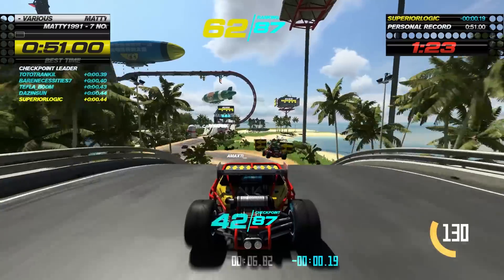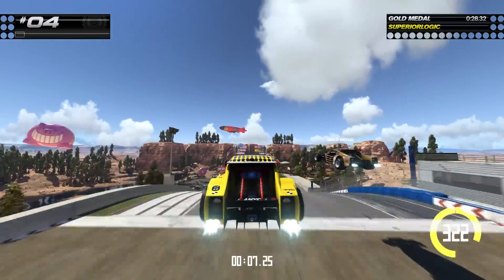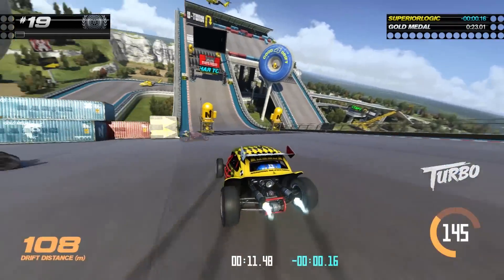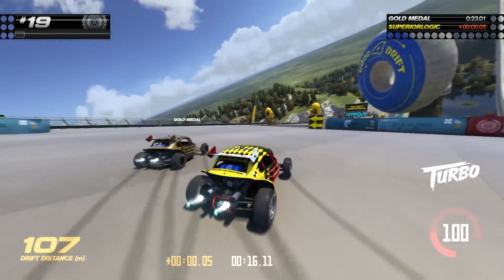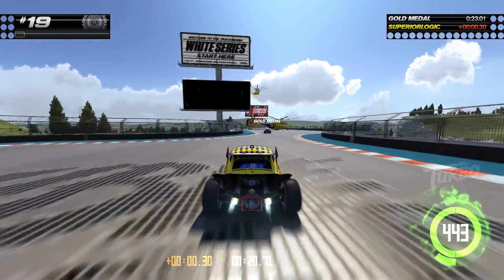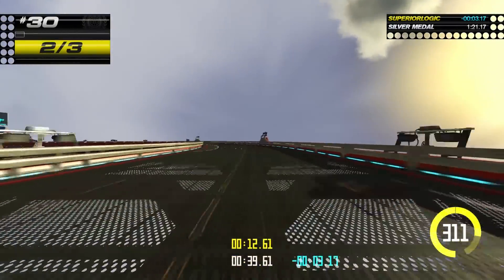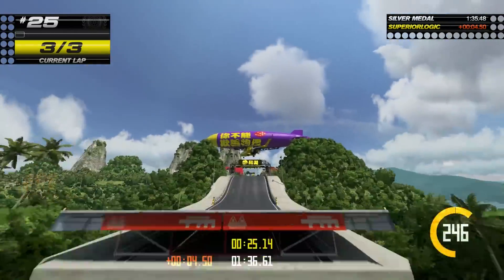Variety! There are 200 tracks in Trackmania Turbo's campaign mode — yes, 200. That's a lot, and it's even more impressive when you see just how much variety is on display. Some tracks are small tests of speed that take less than a minute to complete, and they're perfect for getting a feel for how your vehicle controls. Others are multi-lap challenges with massive jumps, loops, and tunnels that can quickly throw you off-balance and wreak havoc on your lap time if you're not paying close attention.